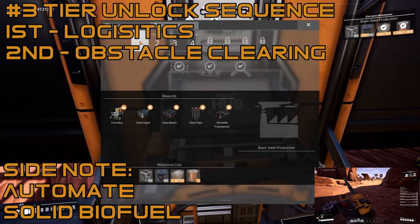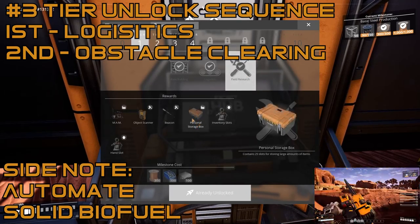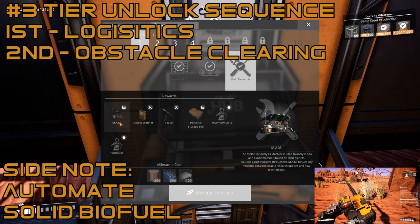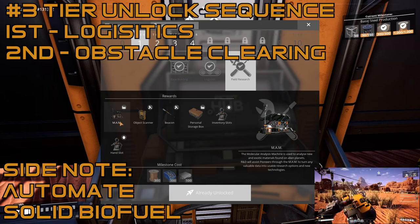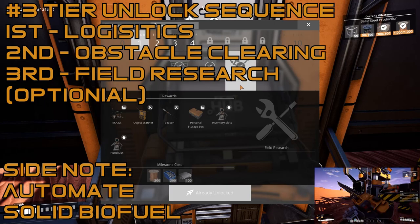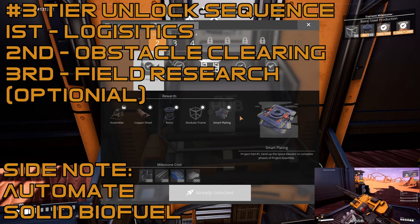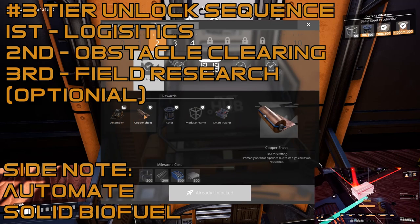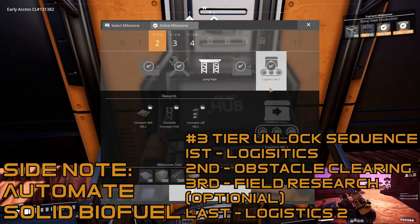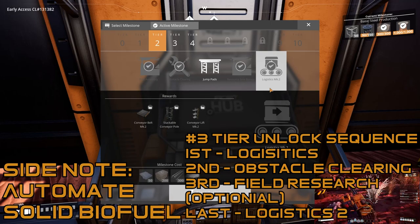The third thing I recommend unlocking — mostly optional but highly recommended — is field research. You'll get a personal storage box, inventory slots, and an extra hand slot. After that go back to tier two and unlock part assembly; those copper sheets will be important for coal power. Lastly, unlock logistics mark two, which takes you to my fourth main point.